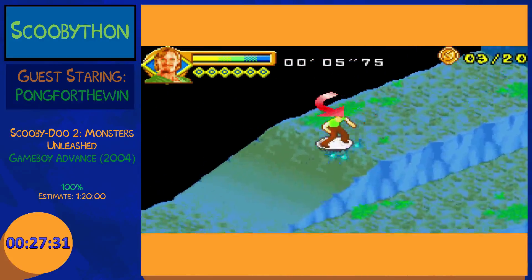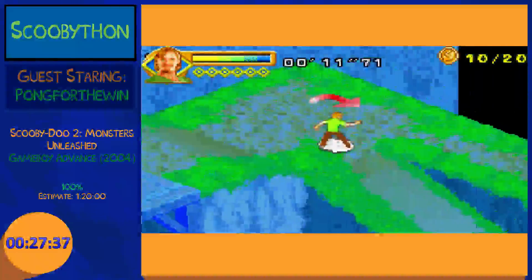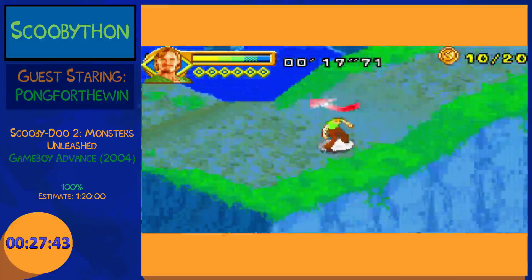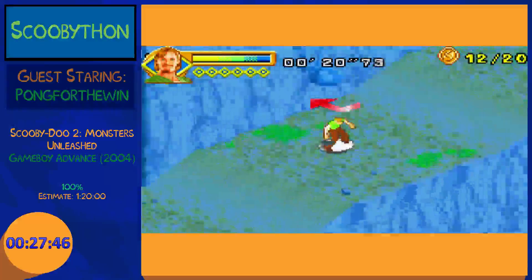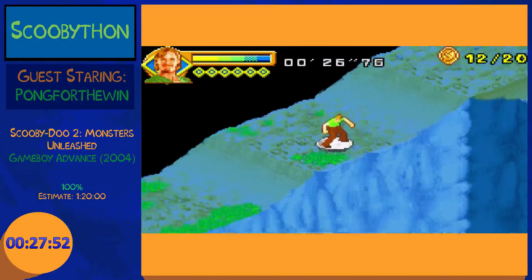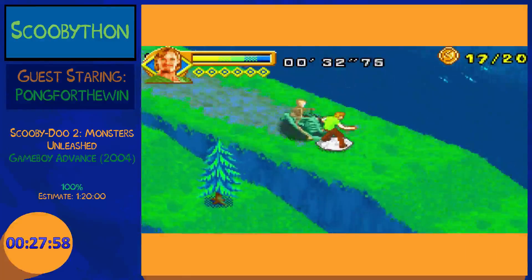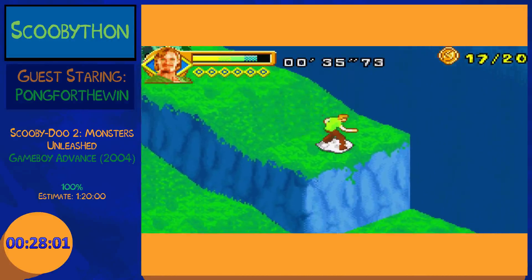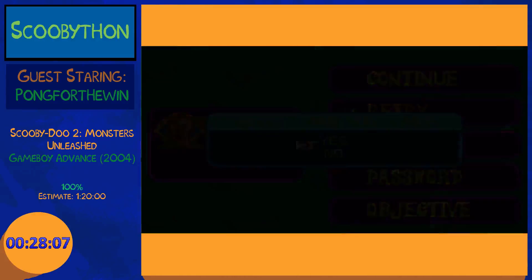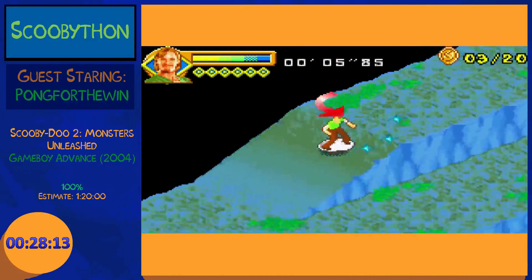I'm just gonna use slow strats. Letting the guy hit you slows you down enough. Because of the angles you're going at, it makes it very challenging. Top tier graphics — I love Shaggy's face. So letting him hit you will slow you down essentially permanently, which gives me time. I learned totally about this when I was first submitting this run to Scooby-Thon — there's one section where you are on the snowboard and you can't turn around.